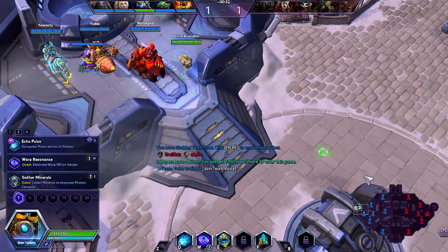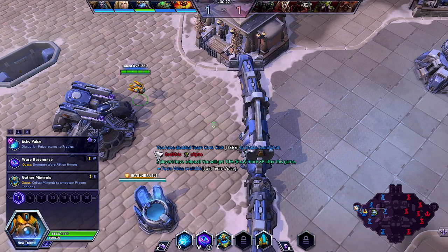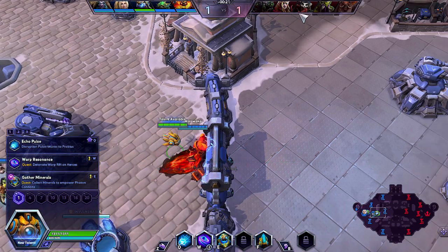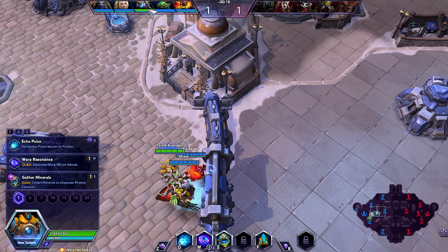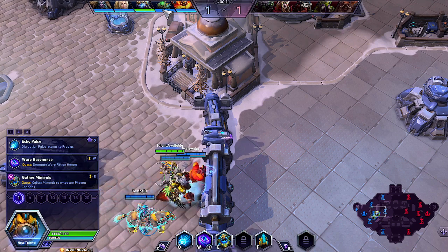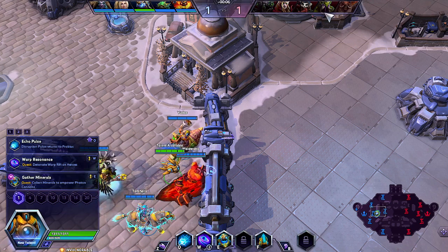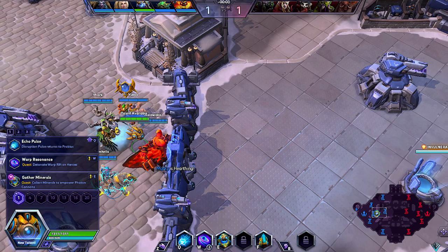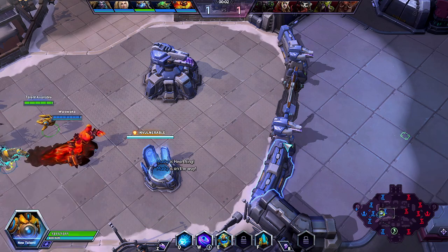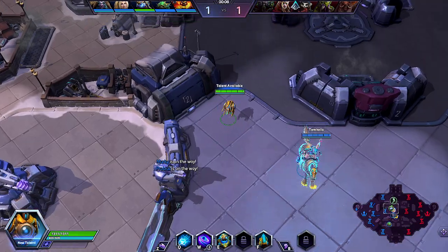Hello guys and welcome to this video. Today we're gonna be playing some Probius with a photon cannon build. We are kinda countered here — we have Probius and Murky against a Butcher, we have no way of getting away if they get close, and they also have Sgt. Hammer which is gonna outrange my photon cannon. Not the best, but let's see what happens. Murky is gonna work on bot so I'm gonna go top.